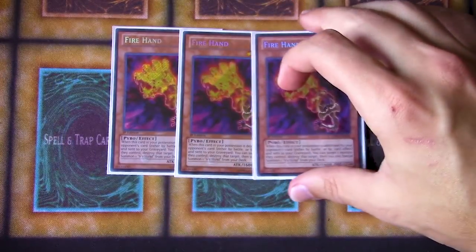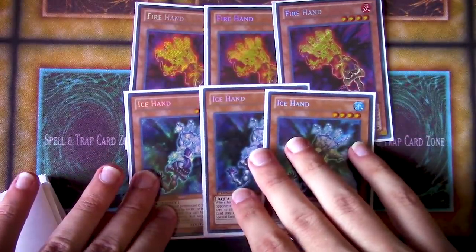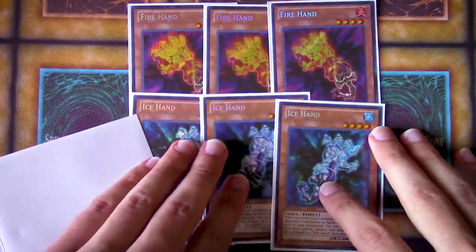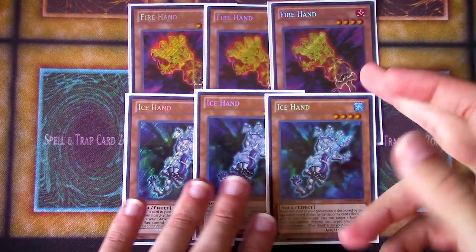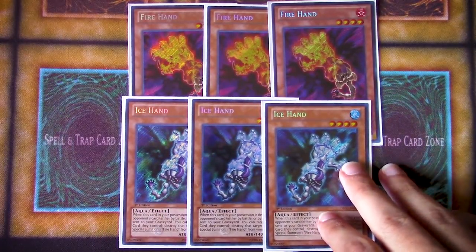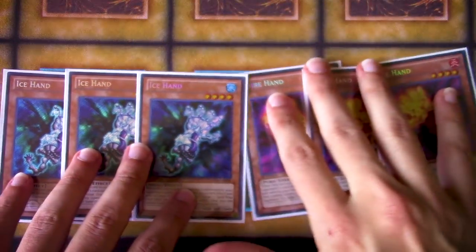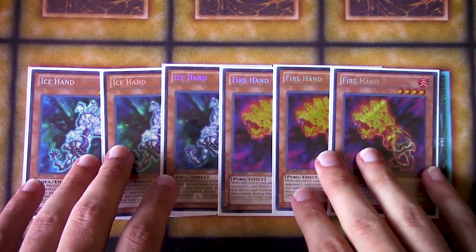Starting off, we begin with the hand part — three Fire Hand and three Ice Hand. This was one of my favorite engines and still is to this day in Yu-Gi-Oh. It is such a diverse engine at the time, and even to this day it still allows you to break so many different boards. Fire Hand allows you to pop a monster, and Ice Hand allows you to pop a back row.